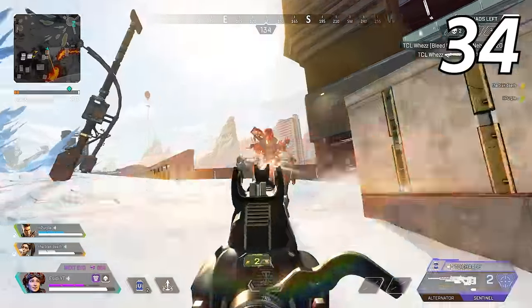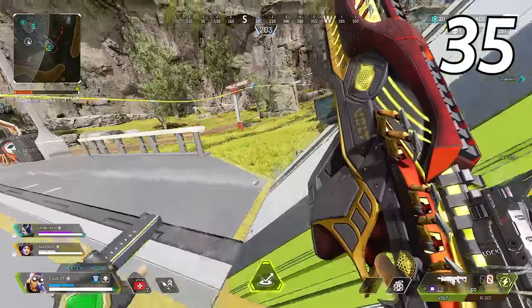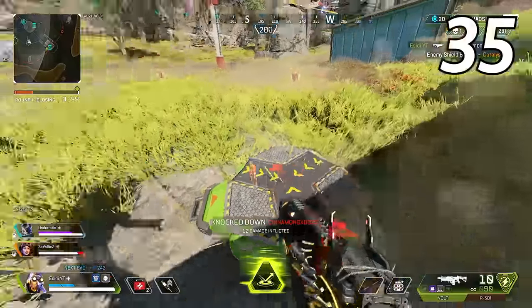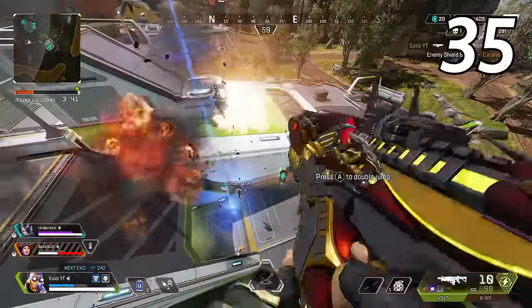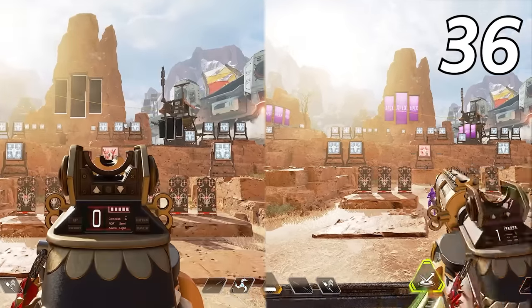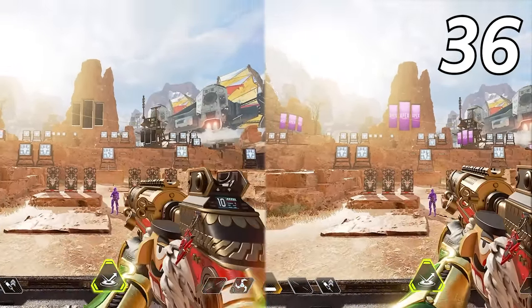Every legend has a different sized hitbox, so learn yours and play according to it. If you punch in front of a jump pad without moving your left thumbstick or pressing W, A, S, or D, you will go straight up into the sky — use this trick to avoid damage on the ground and pull off some crazy plays. If you reload with one bullet left in your magazine, you will reload faster than if you were to reload with no ammo left.